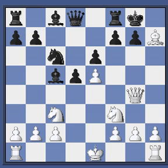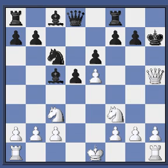White plays bishop takes H7 check, king takes H7. Of course, black could decline, but he did not in this game.